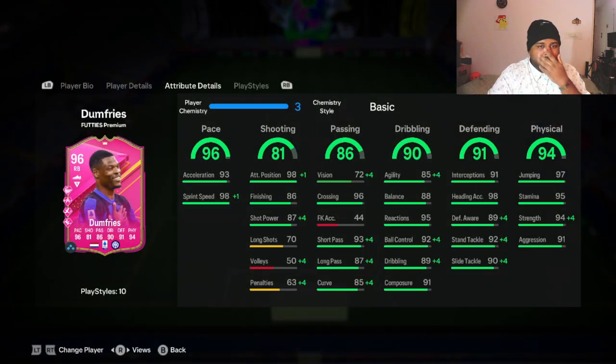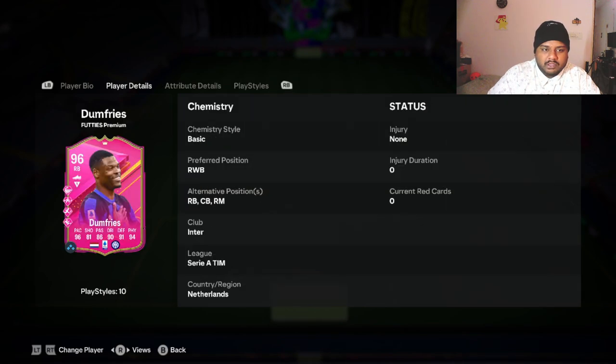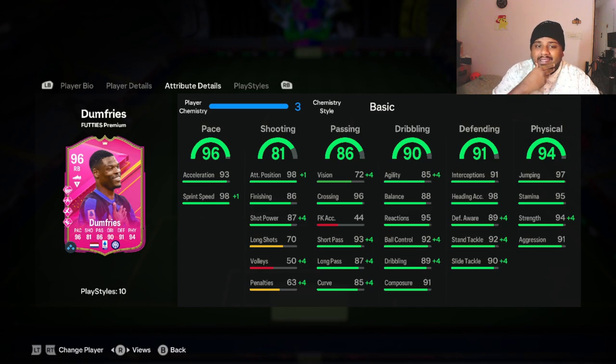We've completed the game. Here are Dumfries' boosted stats after adding him to the team on full chem with a basic chemistry style: he gets +1 sprint speed up to 99, +4 short passing up to 91 — which is probably why he felt really good in game — 89 curve, 90 long pass, 97 short pass, slightly increased vision, 96 ball control, 93 dribbling, 94 slide tackle, 96 stand tackle, 91 interception, and 98 strength. The boosts of +4, +3, and +2 across the board make it a really decent card overall.